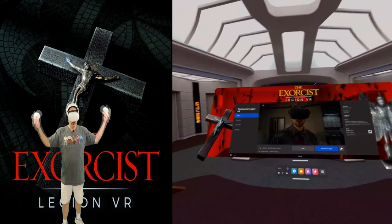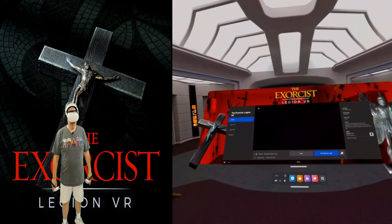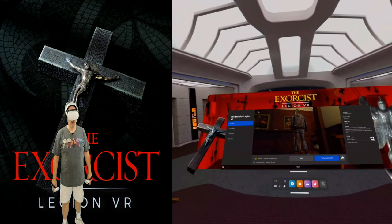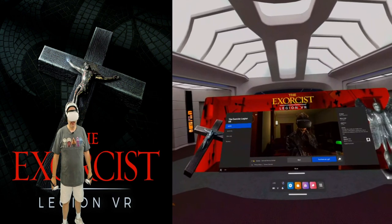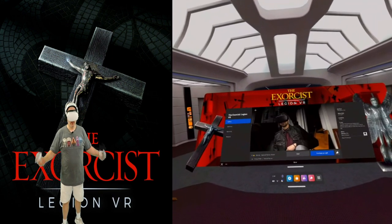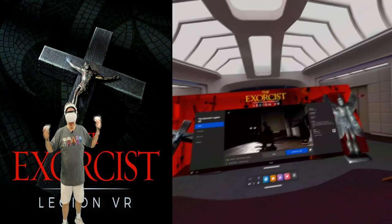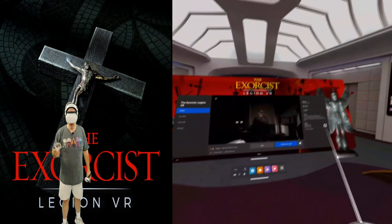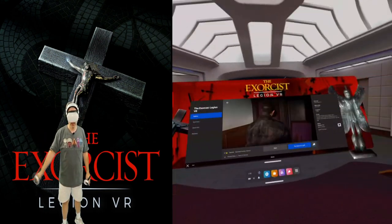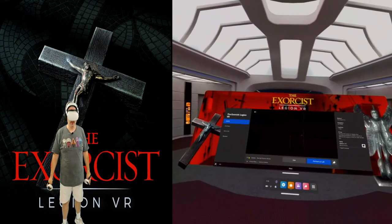What's going on everyone? Don here and you're watching VR Gamer Dude. Today we're going to be jumping back into some more VR horror. We're going to be checking out the Exorcist Legion VR here on the Meta Quest 2. The reason being is they've just done a major update to the game — better graphics, 90 hertz support, better 3D audio. I can't wait to see what Fun Train has done with this.